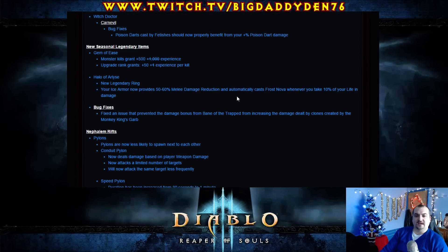New seasonal legendary items — they put the gems into the seasons. Well, not everyone wants to play seasons. They've moved the new seasonal gems into seasons already. The Gem of Ease — monster kills grant experience — has been nerfed down from 1000 experience to 500 experience, and it upgrades every rank by 50 experience. But remember that change above — it's now multiplied by game difficulty, so overall it would be a buff. Otherwise this gem would probably be performing too well.